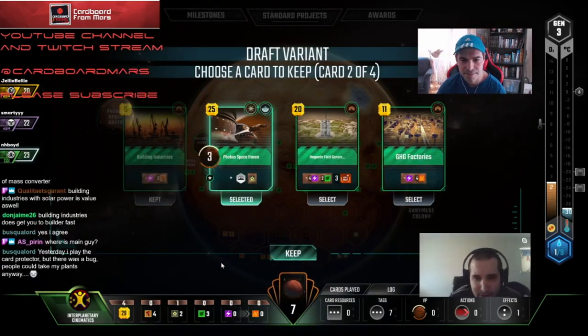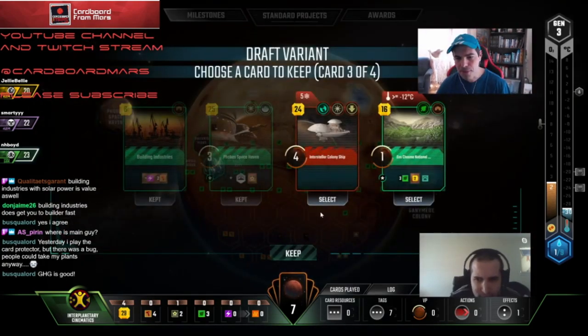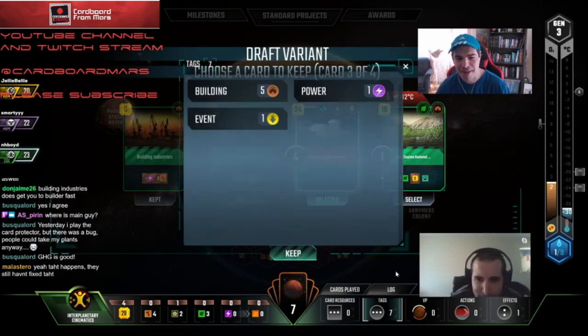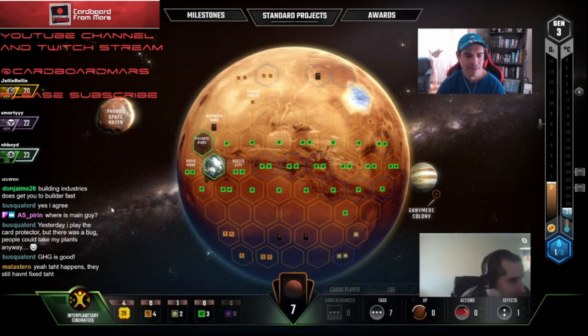We could either run into the heat game with GHG, or we could take Phobos and get into a real start. I like Phobos here. Phobos is probably better — like I said, let them flip. Ooh, colony ship. Yeah, just get rid of the colony ship. Actually, we're taking it — look at it, we got mass converter and all this stuff. Let me see if I can bring up that shot.